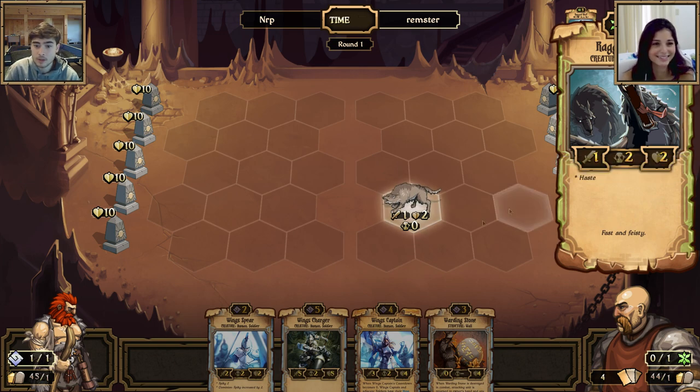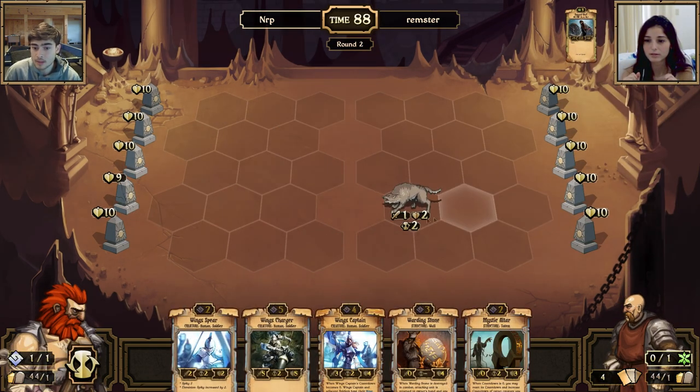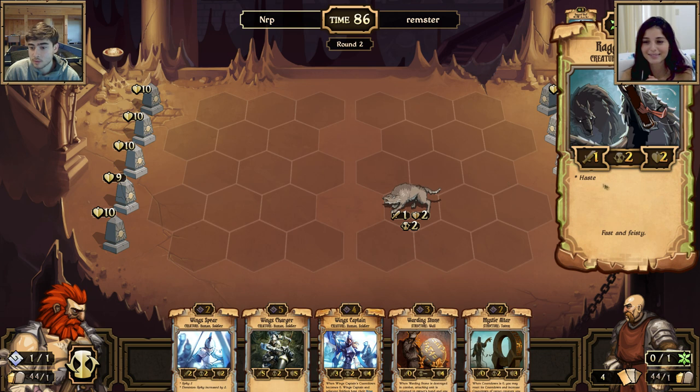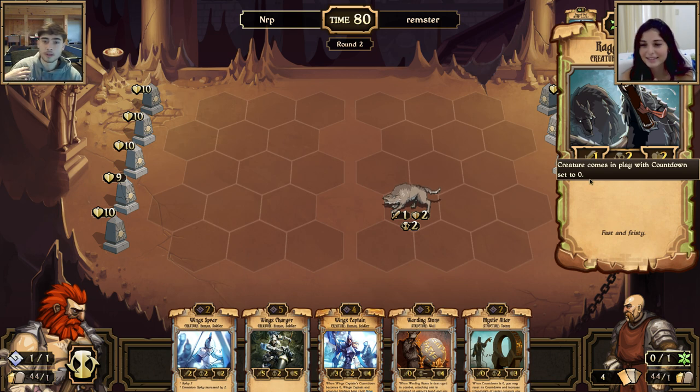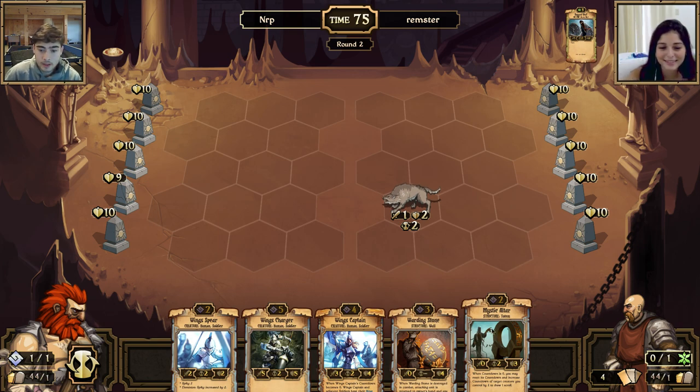This creature has haste — the ragged wolf has haste. It's a very powerful trait which means it attacks right when it comes into the battlefield. You attacked because the ragged wolf came in with haste, which means it comes into the battlefield with countdown zero. It's a very powerful ability — kind of a surprise attack.